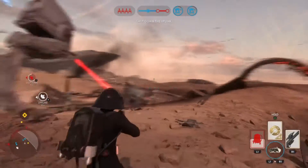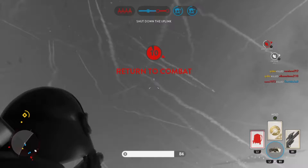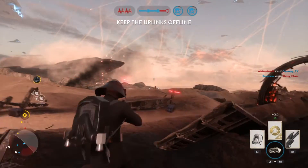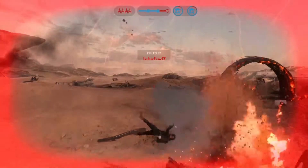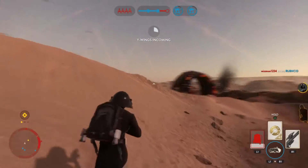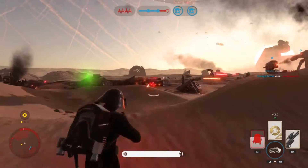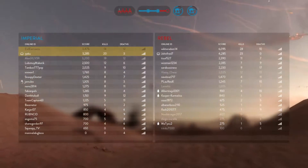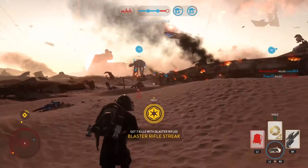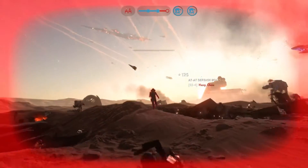There is a catch: if someone is far away but very low on health, you might still be able to finish them off. As you can see, this gun fires in a random spread pattern, but this can actually be good — if you miss one shot it's not the end of the world. It can do a one-shot headshot, which is great, and it has a high rate of fire and reasonable damage similar to the SE-44C. At close range it can do a two-shot body-shot kill, which is pretty impressive.